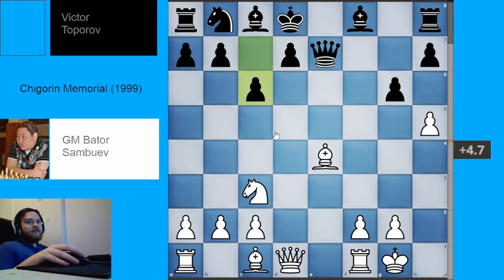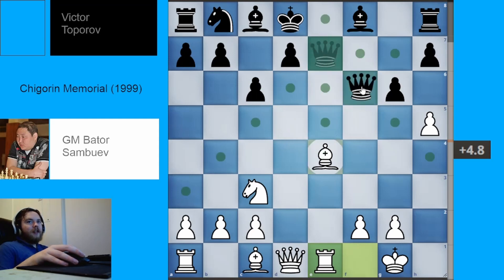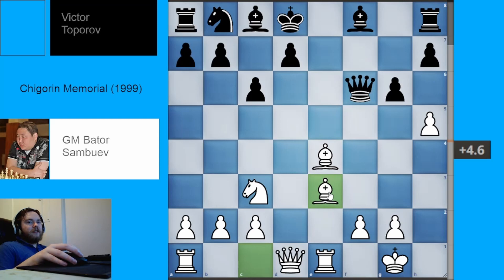Black plays pawn to C6, stopping any knight to D5 ideas and preparing pawn to D5. White plays rook to E1, threatening a discovered attack on the queen. Black plays queen to F6. We have bishop to E3 — white is developing another piece and threatening to skewer the queen to the rook. There aren't really any good moves for black. Black plays bishop to G7, but white just plays pawn to H6.